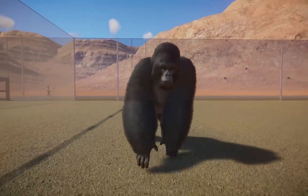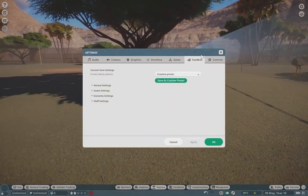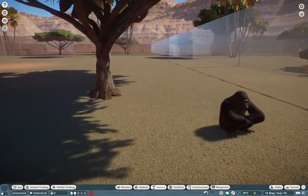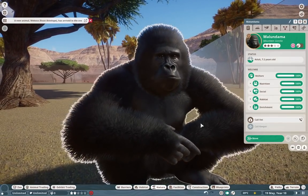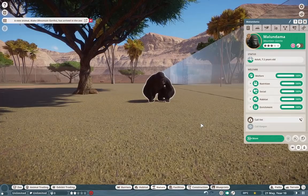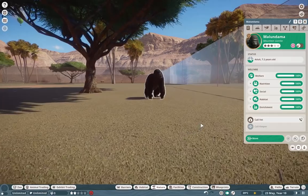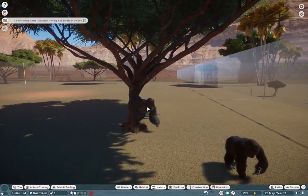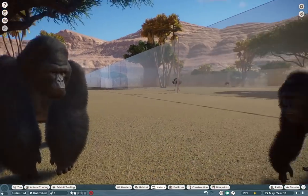Moving on, we have our mountain gorillas, which are personal favorites of mine. Nick made the model and textures for all of these and they are absolutely amazing. I completely forgot to allow the animals to breed, so we're going to allow that and hopefully get some babies. The mountain gorilla is a very rare species — I believe this is the western mountain gorilla, though we didn't really settle on a subspecies. They have these beautiful heads; I just love them.